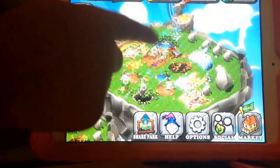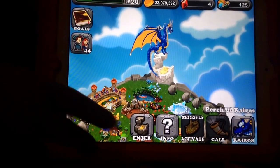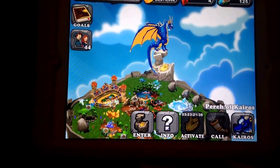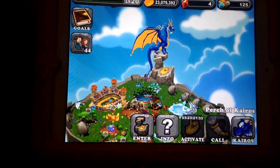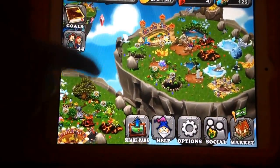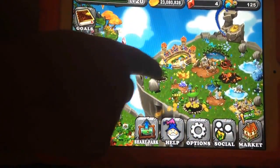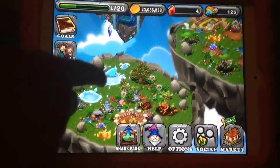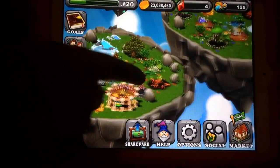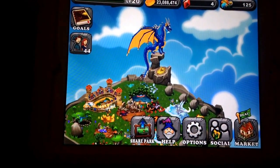Now I will be showing you how to use the perch of Kairos. The activation is loading right now because I already did it, and it takes four days to load. When you use it, everything under six hours will get finished. Like, if I did it right now, all the money would get finished right now. And that is how to use the perch of Kairos.